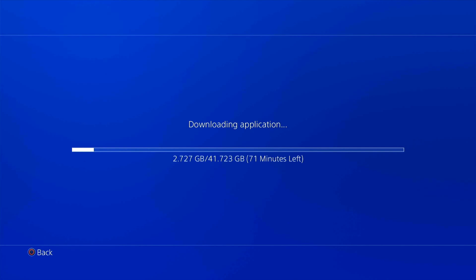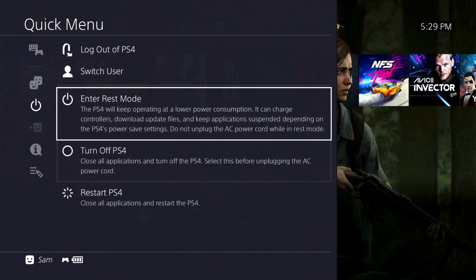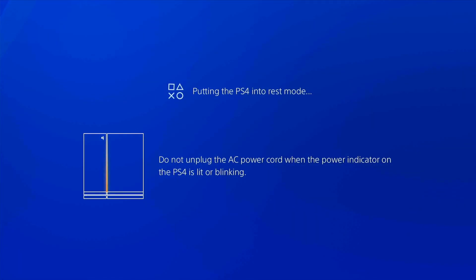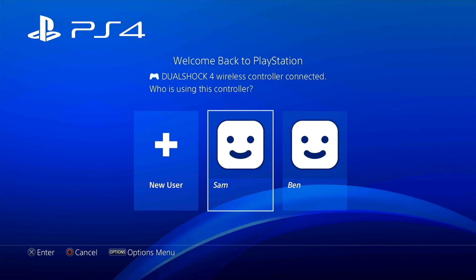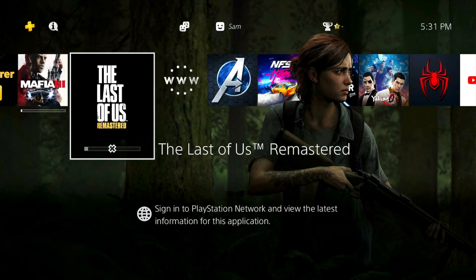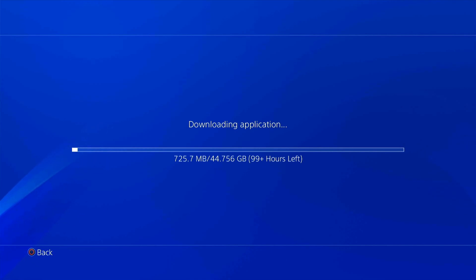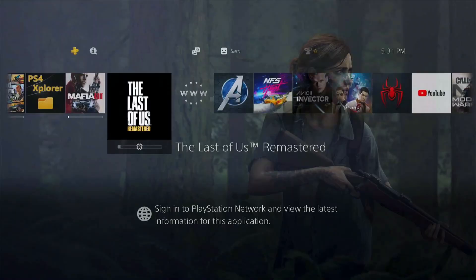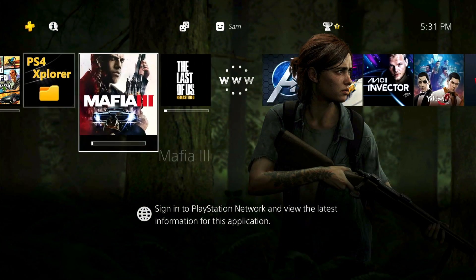PS4 Explorer is closed and the download is still continuing. I also wanted to test rest mode while downloads are in progress. Coming out of rest mode now — the hard drive was not blinking during rest mode, so it was not installing while in rest mode. Once you sign back in, it shows the hard drive was not connected, but just press X and it continues from where it left off. You don't have to restart the download from the beginning.